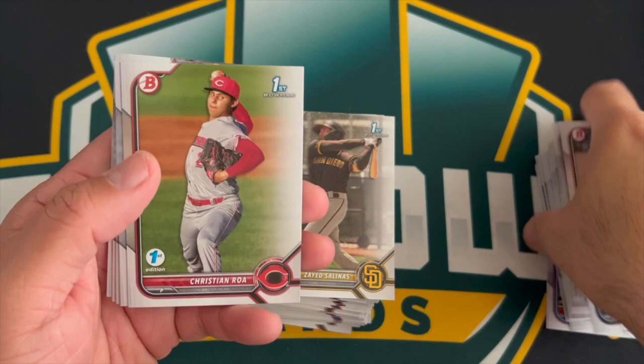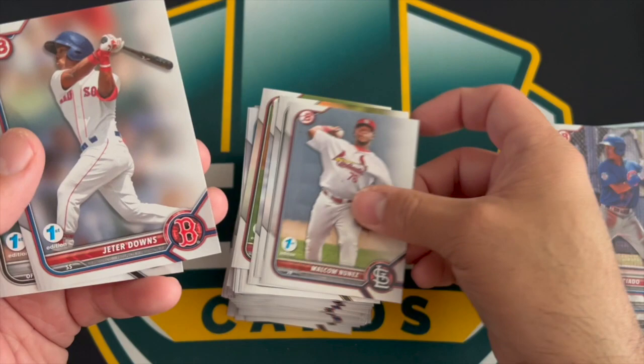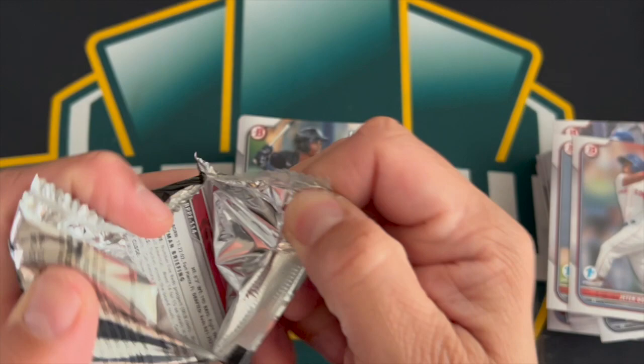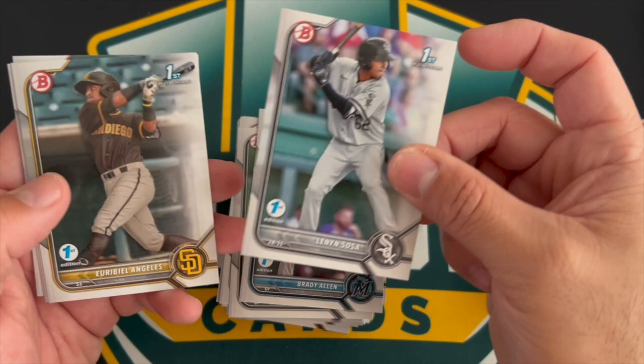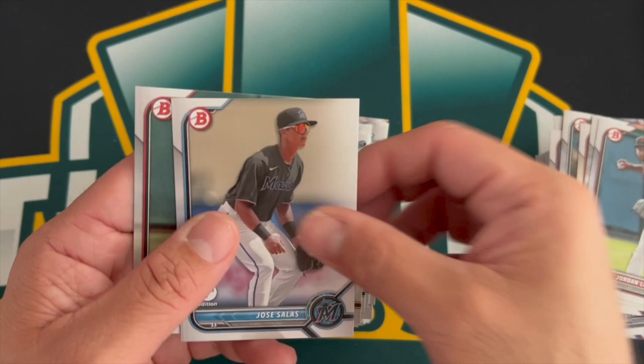Salinas, Matos, Roa, Verdugo, Bobby Witt Jr., Vera, Nunez, Preciado, Jeter Downs, and Misael Gonzalez. Then: Cispedez, Hendrick, Lopez, Urbina, Brady Allen, Sosa, Angelez, Lawler, Salas, Allen.